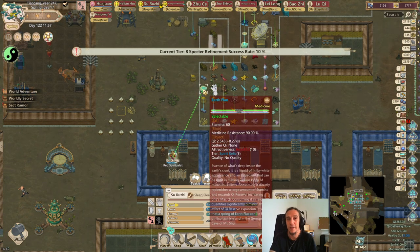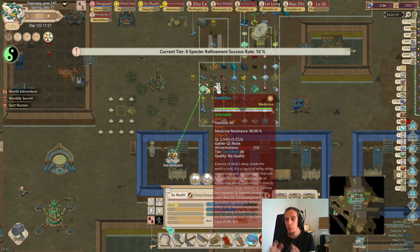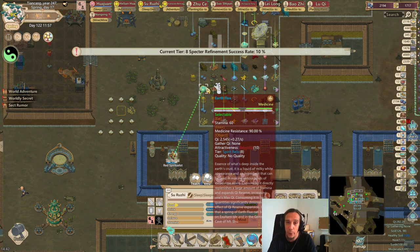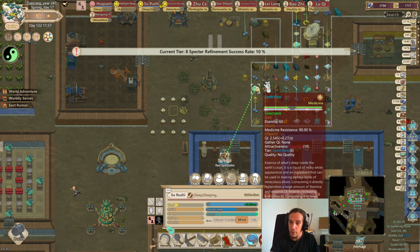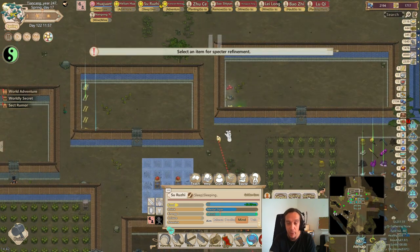Upgrading stuff like the Earthflux is amazing. Because if you upgrade the Earthflux to tier 12, which is a high-end tier, it yields much more maximum chi for the consumption of that. So this is one really massive way of upgrading the potency of your golden cores. The most important upgrade is the Earthflux — giving it four Spectre refinements to bring it up to tier 12 is really the least you should do.